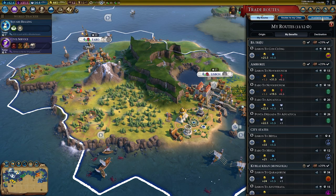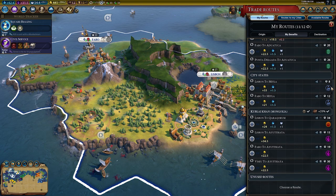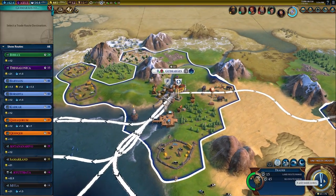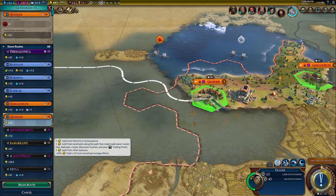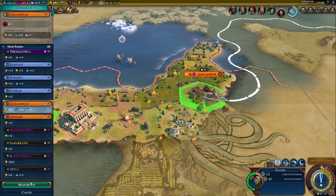Portugal's unique ability, Casa da India, significantly increases the yields of international trade routes, but limits those routes to cities on the coast or with a harbor. This ability also grants trader units additional range on water and the ability to embark on water tiles as soon as they're unlocked.